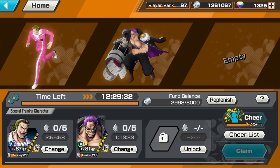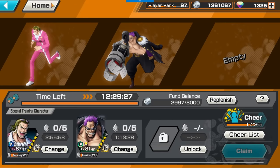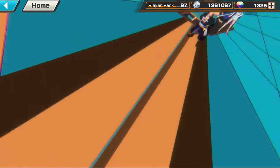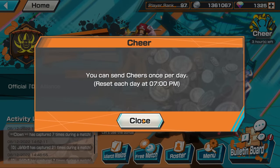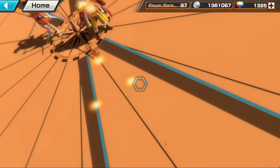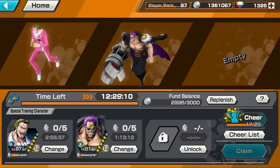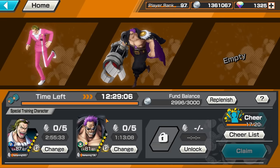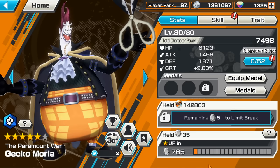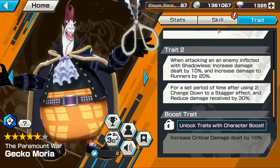There's also a cheer button in special training — you can cheer once per day, and alliance teammates can also cheer you. Those cheers shorten the cooldown on special training runs, which is really useful. So make sure you're in an active alliance to benefit from daily cheers.